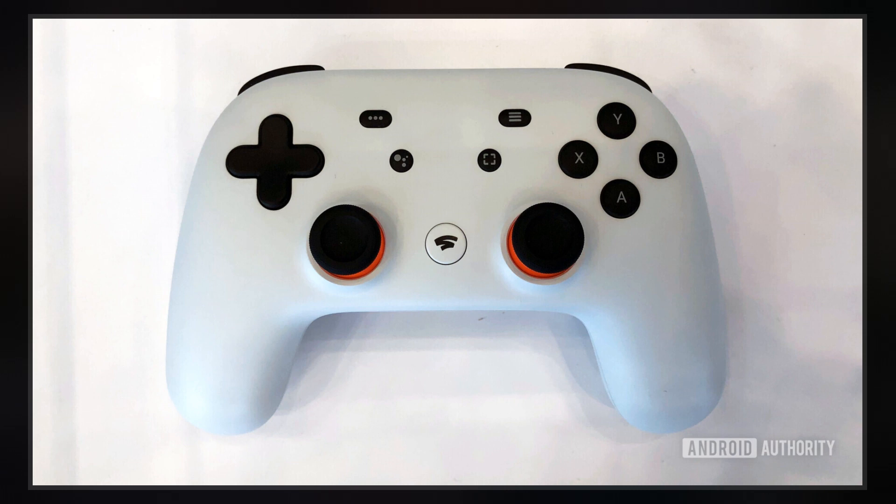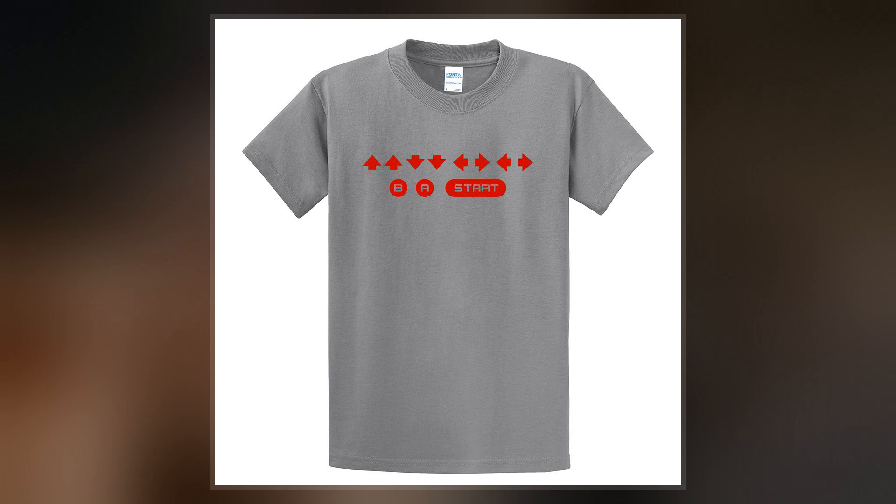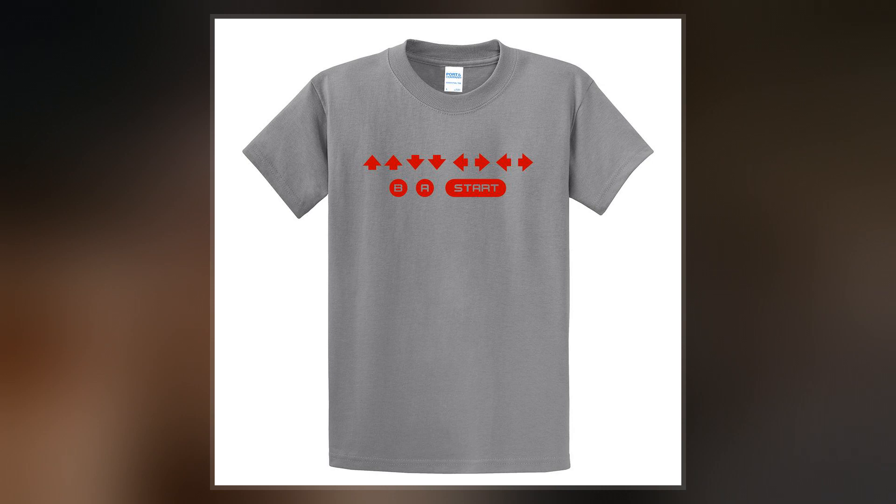The Konami code was created by Kazuhisa Hashimoto, who was developing the home port of the 1985 arcade game Gradius for the NES. Finding the game too difficult to play through during testing, he created a cheat code to give the player a full set of power-ups. After entering the sequence using the controller, when the game was paused the player received all available power-ups.